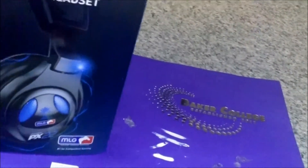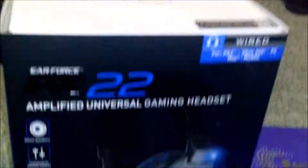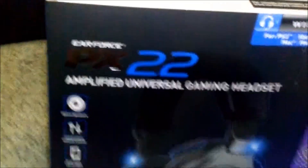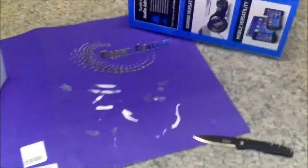Let's get started with the unboxing. I'm finding my knife — alright, opening the box, cutting the tape. There's tape on the bottom too — there we go. Taking the outer box away. The packaging is designed with just a cover on top, like a sleeve. Putting that to the side.